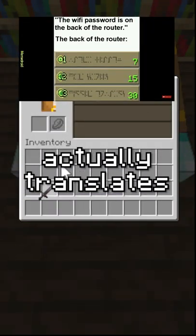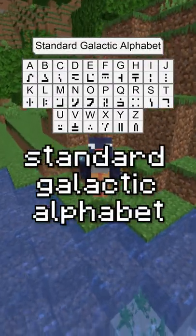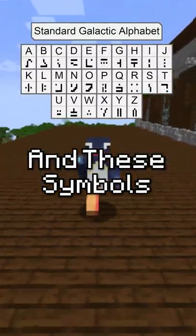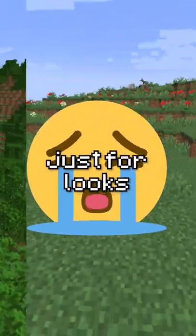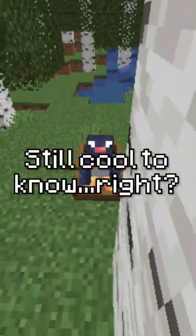The enchantment table's language actually translates into real words. The language is called the Standard Galactic Alphabet from a game called Commander King, which Notch was a fan of, so he added it to Minecraft, and these symbols actually translate to letters. They say things like fire, earth, and water, but sadly these are just for looks and don't mean anything about the actual enchantment, but it is still cool to know.